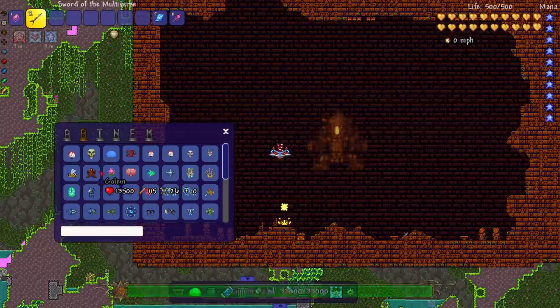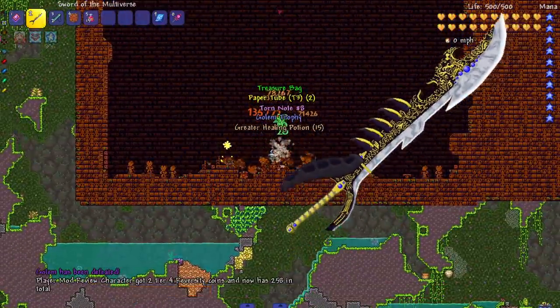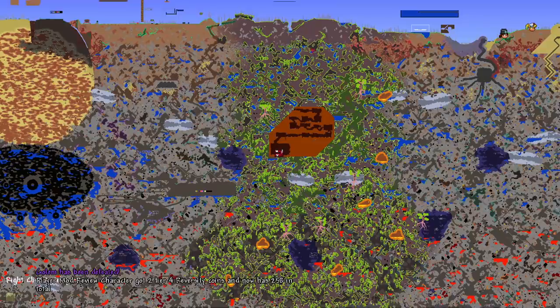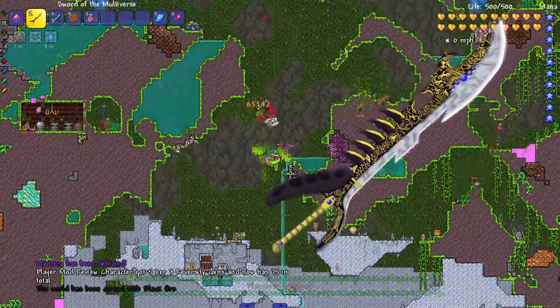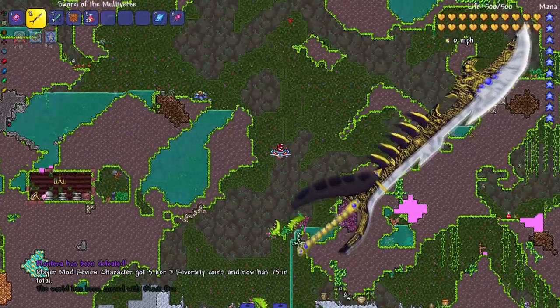We are in the underground jungle. Let's test the Golem and Plantera. I'm gonna swing upwards so I don't accidentally break hives. Okay, we're good. Then let's head on down here to fight Plantera.